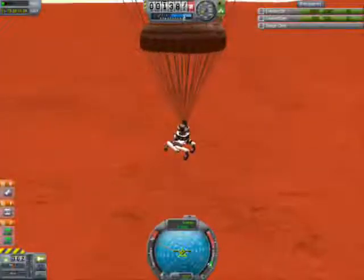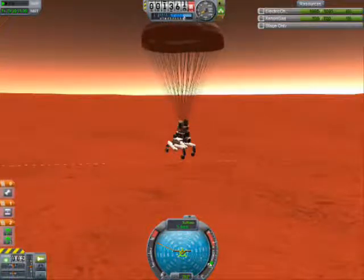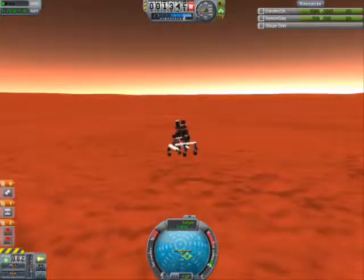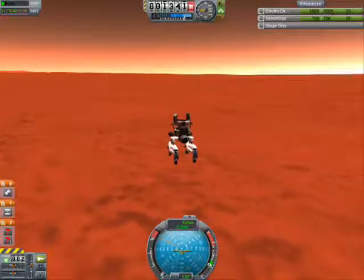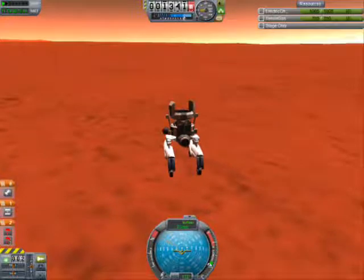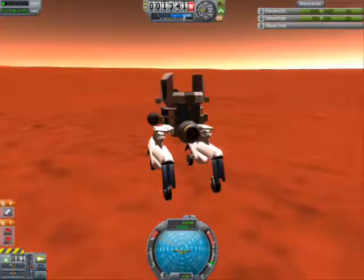We're coming pretty close to the surface here, moving about five meters a second. And here's the verdict of the rover — ooh, yeah! Finally got one of these things to stay upright and land perfectly safe on — not Kerbin — Duna. Duna.